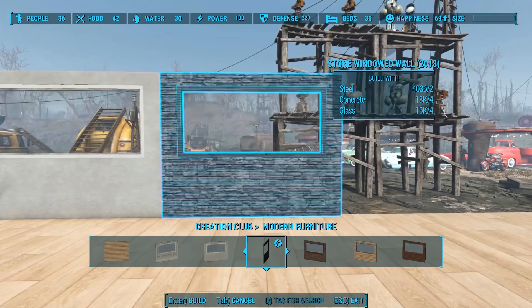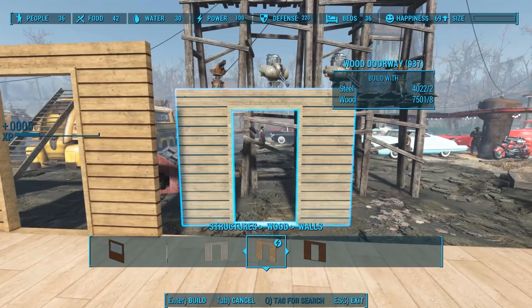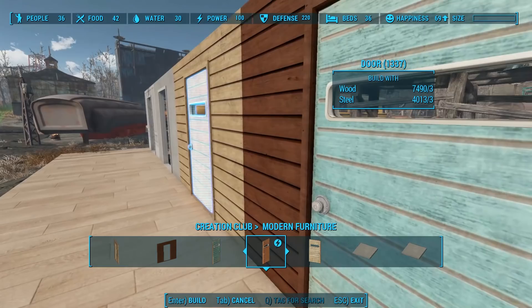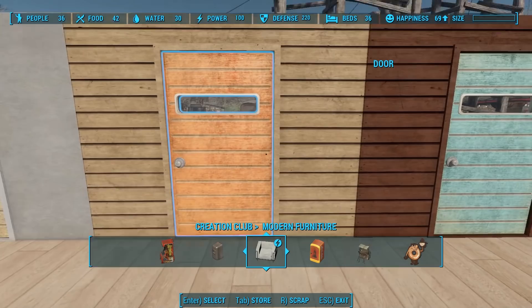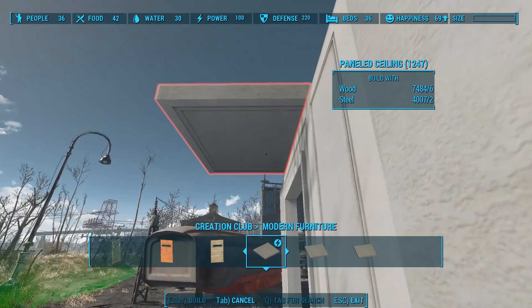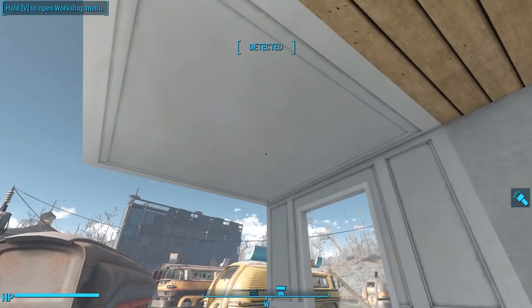And it's not just a big rectangular hole to the outside — these windows come complete with a panel of glass and a windowsill. These new walls also come as doorways, each one with space for a door in the middle of the tile. That brings us to three brand new doors: one in a distressed teal wood color, another in orange painted wood, and the last one in a natural wooden color. All three doors have thin rectangular windows in them. Finally, the update includes three new ceiling tiles: a dark wooden ceiling to match the dark wood wall, a natural wooden ceiling to match the natural wooden wall, and a paneled ceiling to match the paneled wall.